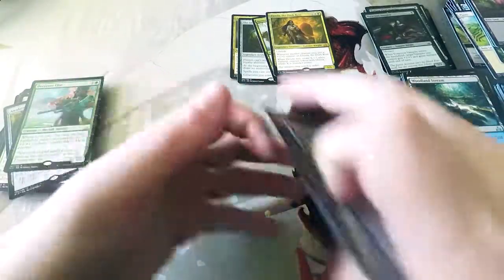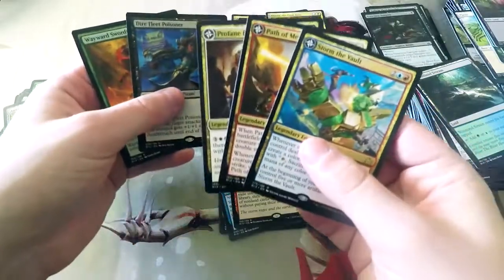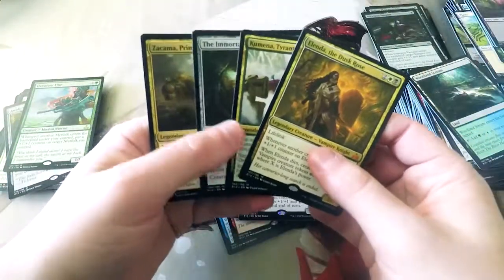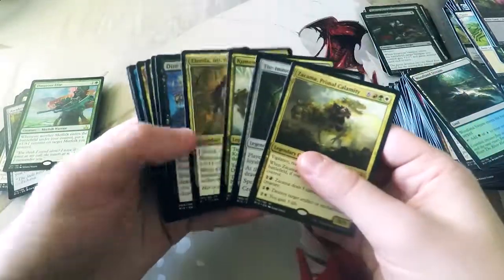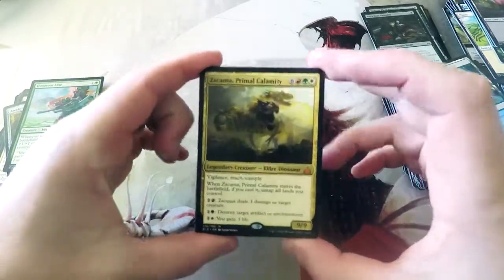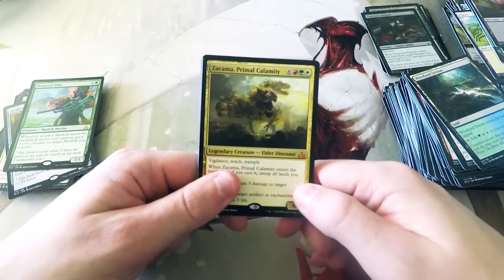Overall, not a bad box honestly. I think the Foil Blood Sun is what really made it for me. We did get a few of the Primal Dinosaurs, which is great, and a few of the flip lands, which are also pretty good — I think there are still two more that we need. Our Mythics: we only got four, which is a little below average, but we did get Alenda, the Legendary Merfolk Tyrant, the Immortal Sun, and Zakama, which is awesome. Guys, I hope you enjoyed this video — if you did, make sure to leave a like or a comment below, subscribe to our channel, we've got tons of content going up all the time, at least four or five videos a week. Until the next video, we'll see you later. Thanks for watching.